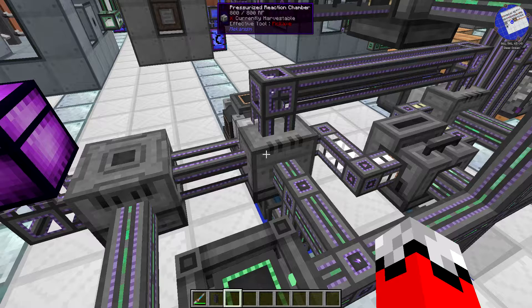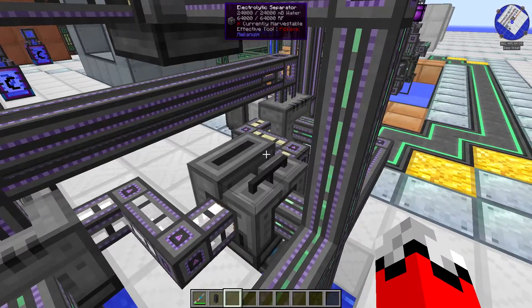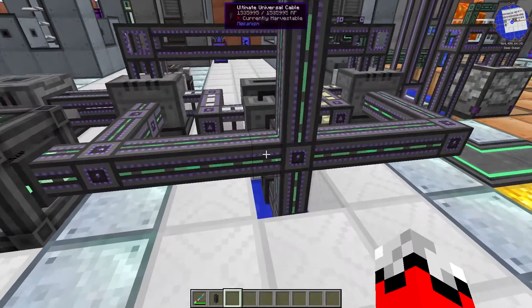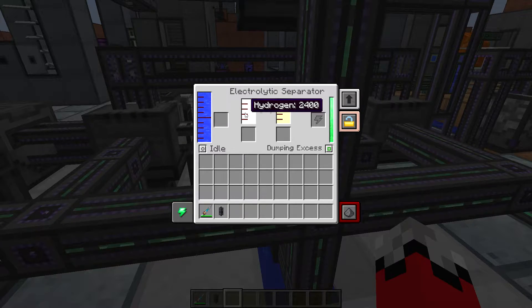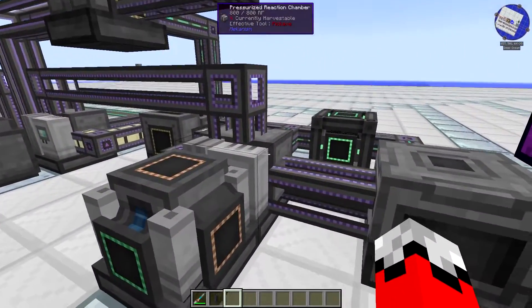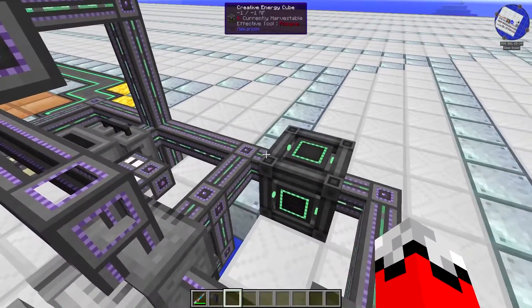Of note: in 1.8 and beyond, the pressurized reaction chamber can actually be fully configured on all sides, which really helps set them up. The electrolytic separator has been placed backwards because it's easier to work from the right. You actually only need one pump to feed both machines. The electrolytic separator is going to be producing your oxygen and hydrogen — you want to set your oxygen to dump excess and then pump your hydrogen into the pressurized reaction chamber.